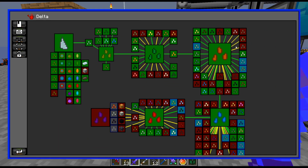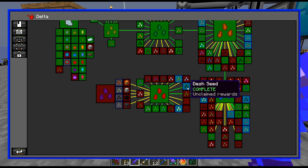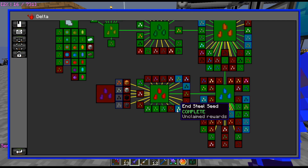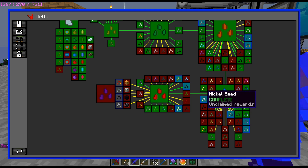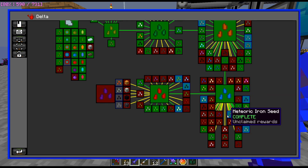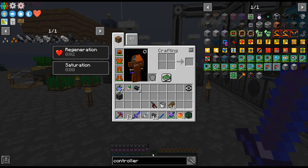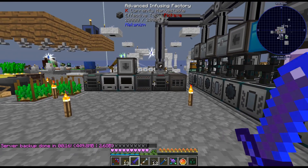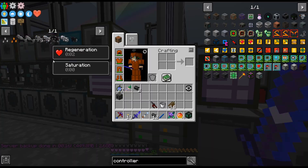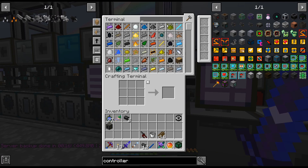I went ahead and got another quartz, tin, bronze, fiber and alloy — that's what we got a while ago — and steel are the two main ones I got in tier 5, and then I needed nickel for invar. We got fluix and star metal, because you need a lot of star metal to actually make the tier 4 seeds. Just kind of keeping an eye out for what I need moving forward.